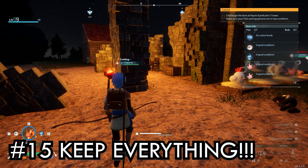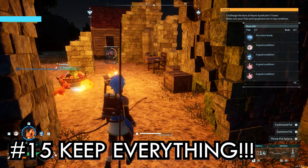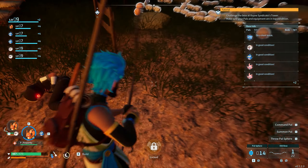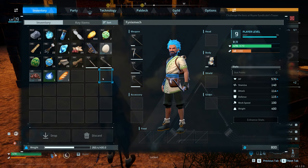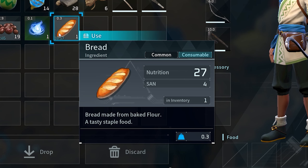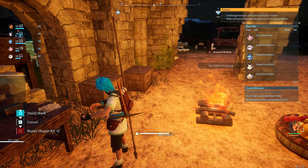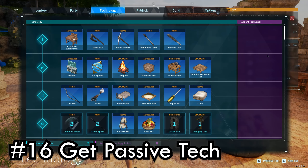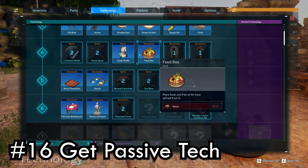Keep everything — this is a survival game strategy. If you have the space to store it, do it. You might have no clue what you'll use something for right now, but items can be very useful later, whether it's saving materials for a trip or that one last piece you need to craft something. Keep it. You also want to try and unlock as many passive-type tech as early as you can.